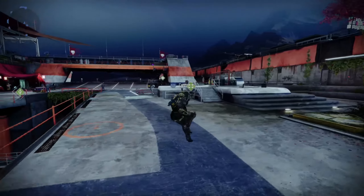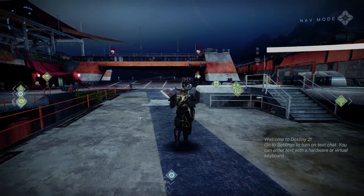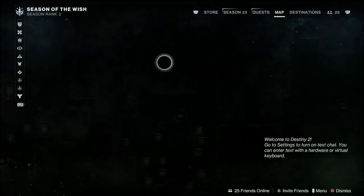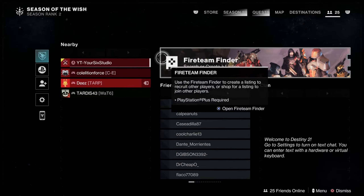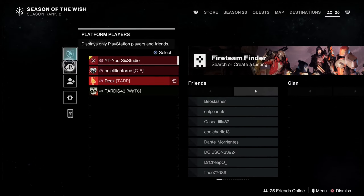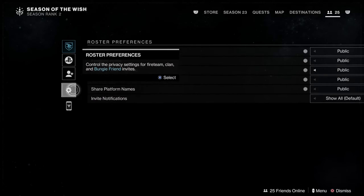I'm just in the Tower right now. I'm going to hold down the touchpad, go to the Director where we can see the map, and tab over using R1 to go to the social menu. We can see the nearby people — go to where it says Roster Preferences.